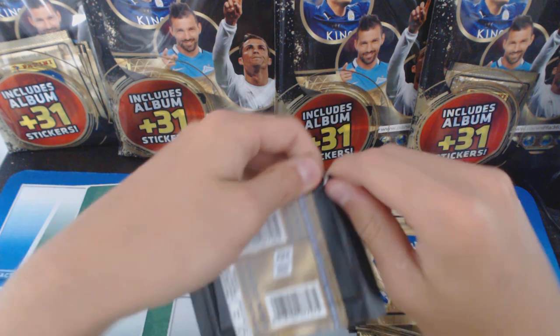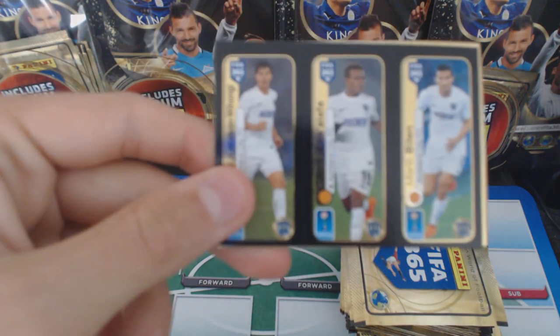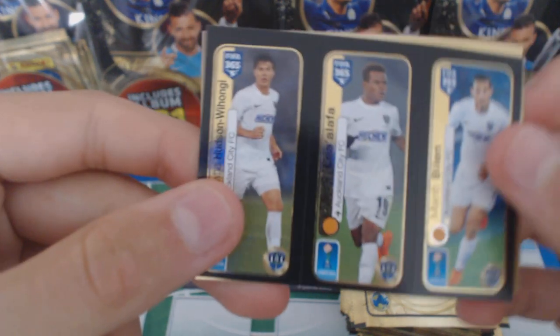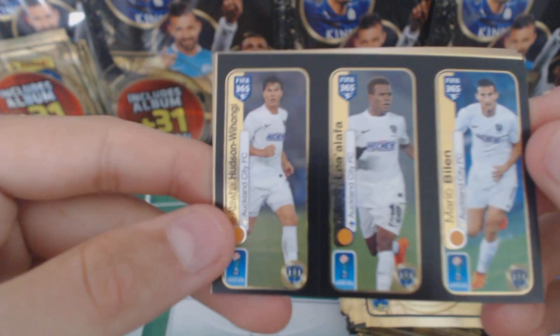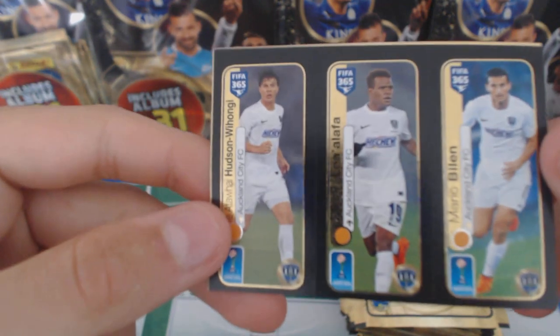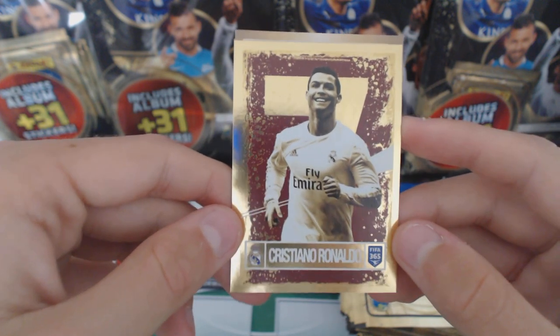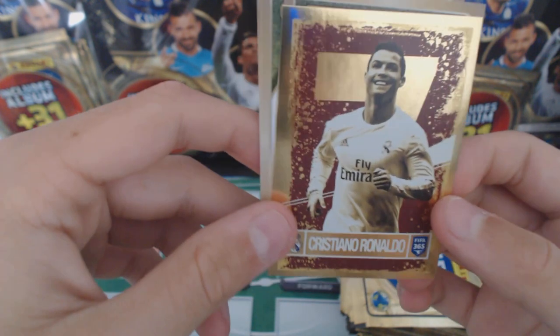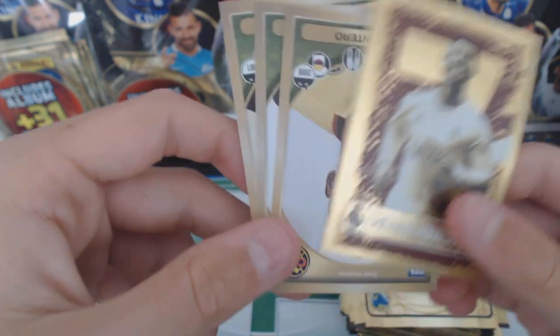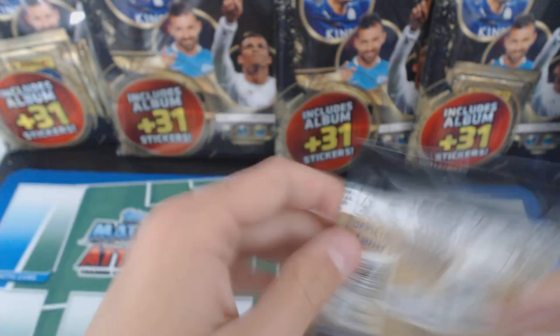So let's get into the first packet. I've only opened a couple of packets before this so I'm pretty new to this. The first thing we get - let me quickly focus it - is a trio from a club I have never heard of. Sorry about that. It's called Oakland City FC. Oh look at this, this is a beautiful sticker. We've got a Cristiano Ronaldo - there's like a seven at the back. Looks really, really nice. We've got Quintero, Lodgen, and Carlos Tevez. Not a bad first packet.